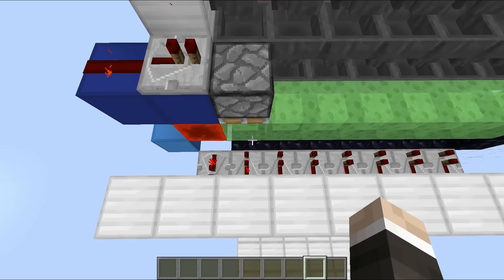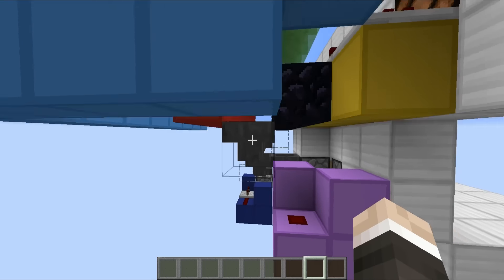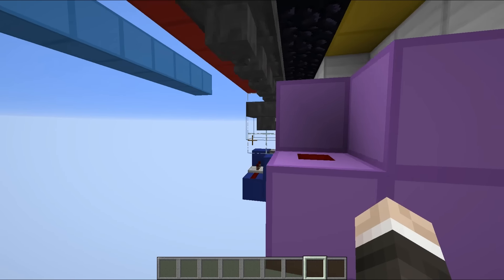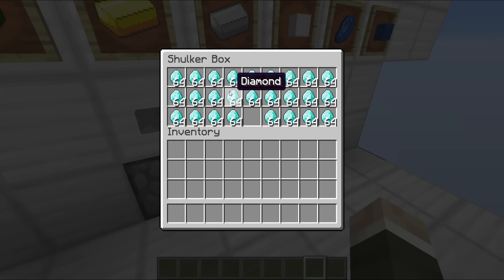So if we hit one of these buttons, that will power the slime block, which will power the dropper, and it will send the shulker box out into these hoppers, making its way down into this dispenser. That dispenser will auto-dispense the shulker box out into the front, so we have access to all of the diamonds that we saw in the beginning.